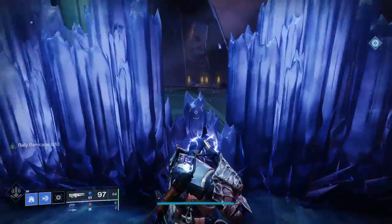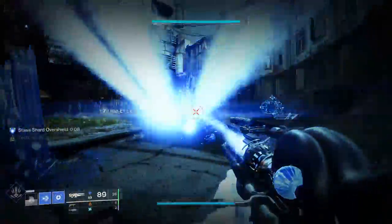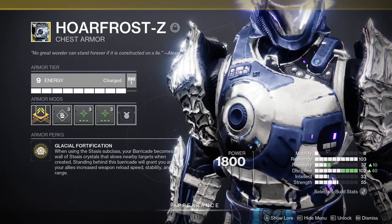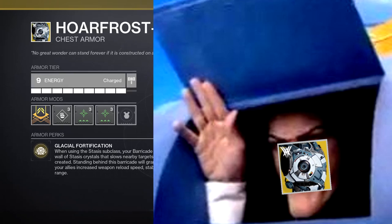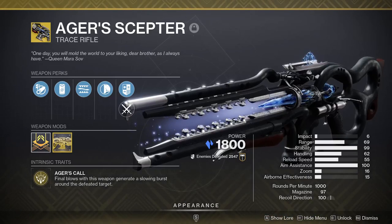Hoarfrost-Z turns your barricade into a wall of stasis crystals. With some synergies, it combines to create an absolutely filthy kit. This exotic also gives you and your allies increased reload speed, stability, and range — just like the Rally Barricade. What you may not know is that it actually has a hidden perk not explained in the description, which I'll get into later in the video.